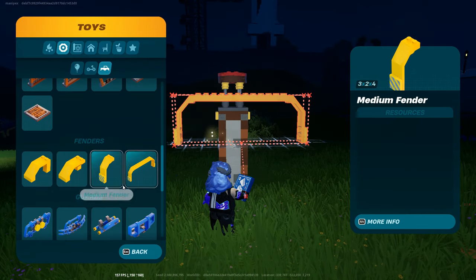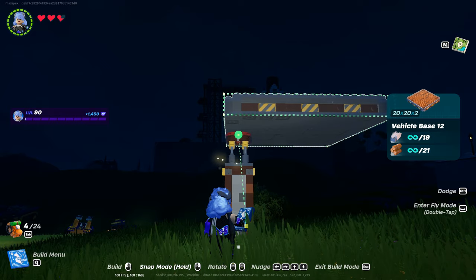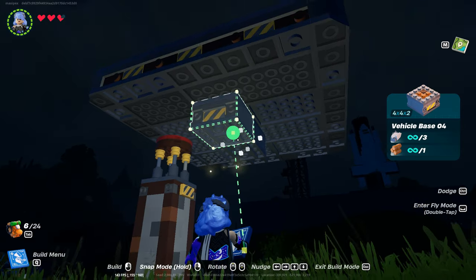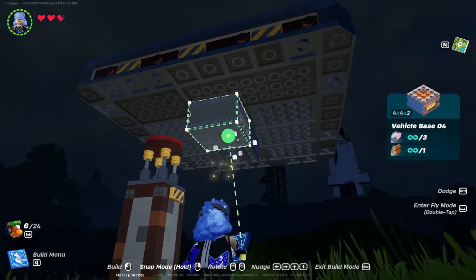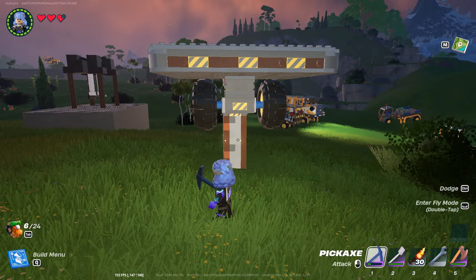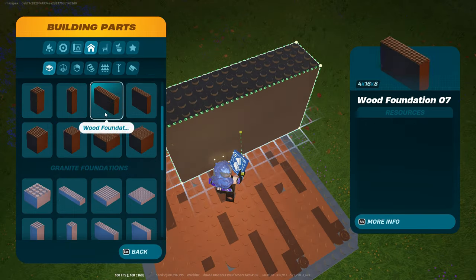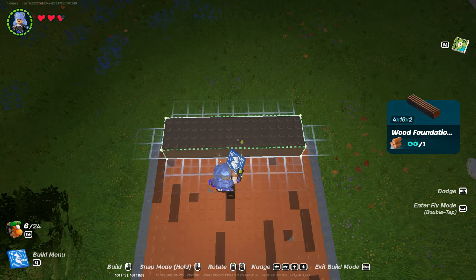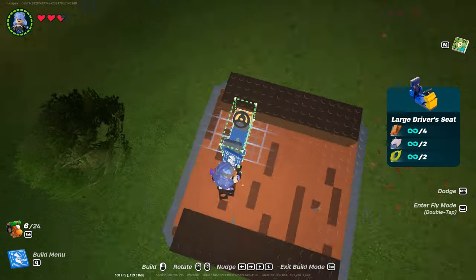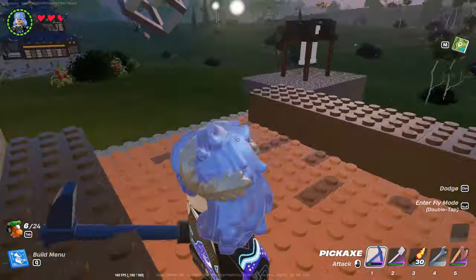First things first as usual: vehicle base number 12, the biggest one. Don't place it in the middle — place it on the edge. Then you need vehicle base number four; place two of them. Then two large turnable wheels. Why large? Because sometimes you will need to land somewhere on a hill or on steep ground, and you want to land nicely — you can even drive this vehicle uphill, downhill, across the land.